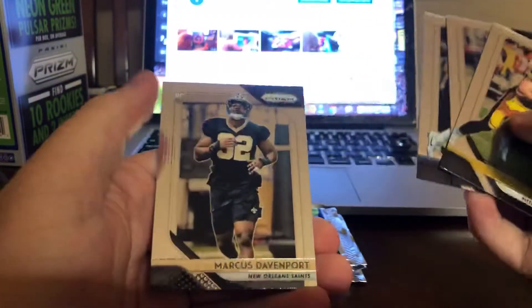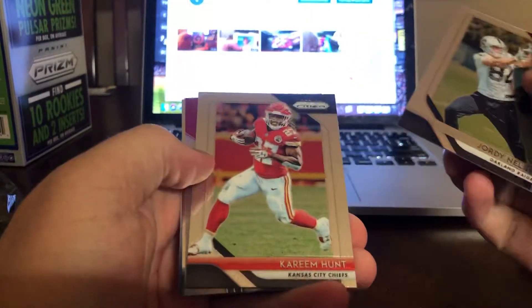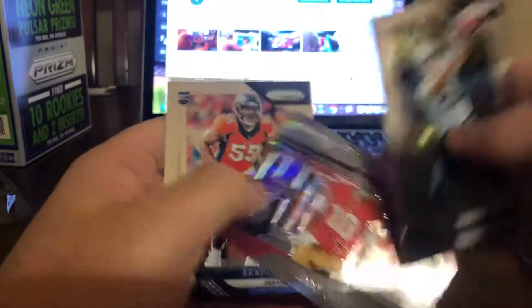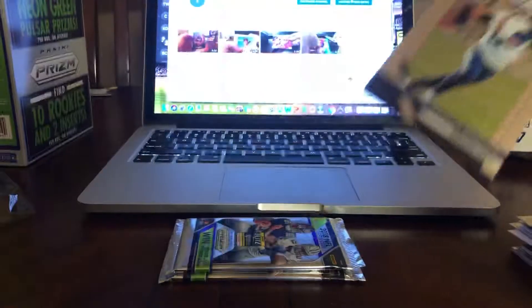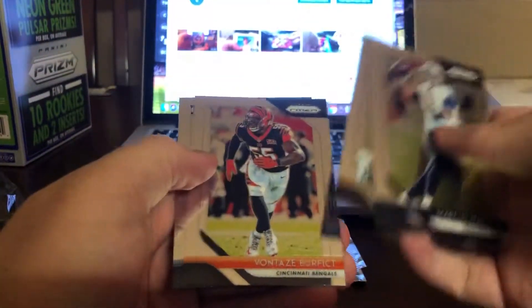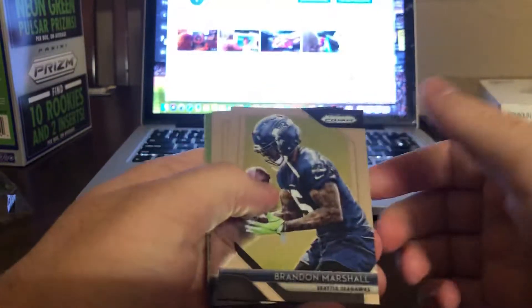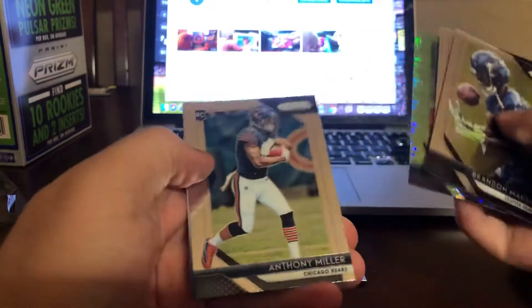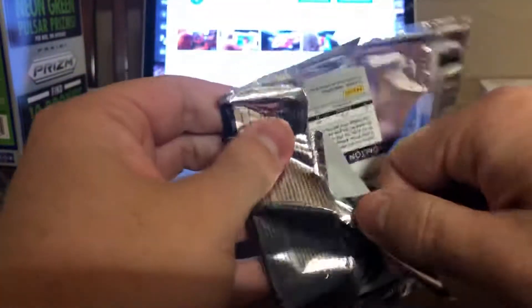You can't see that on the camera, sorry. Ronald Jones is horrible. Marcus Davenport rookie. Damn, that was exciting for a second — I'd rather get points cards. Jordy Nelson, Kareem Hunt, Jimmy Garoppolo, Bradley Chubb. Mariota, Michael Thomas, Vontaze Burfict, Lorenzo Carter.